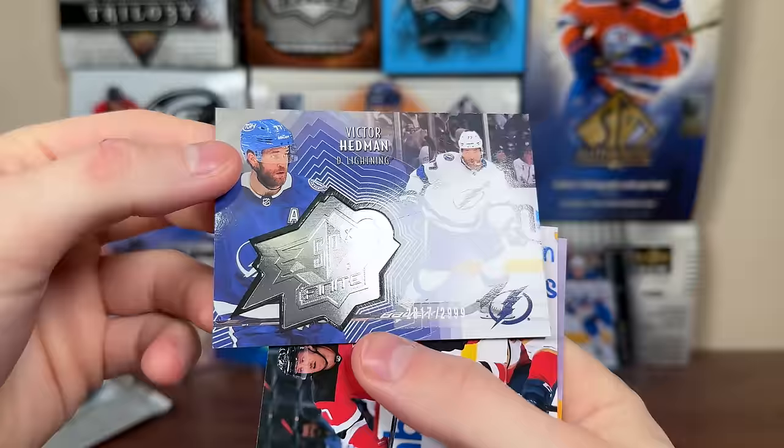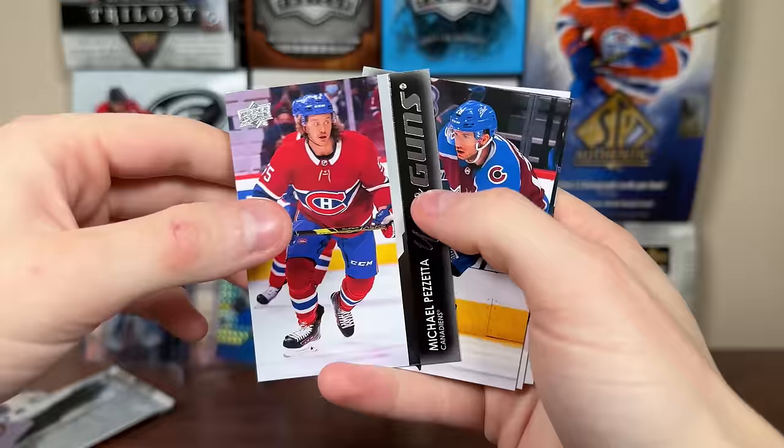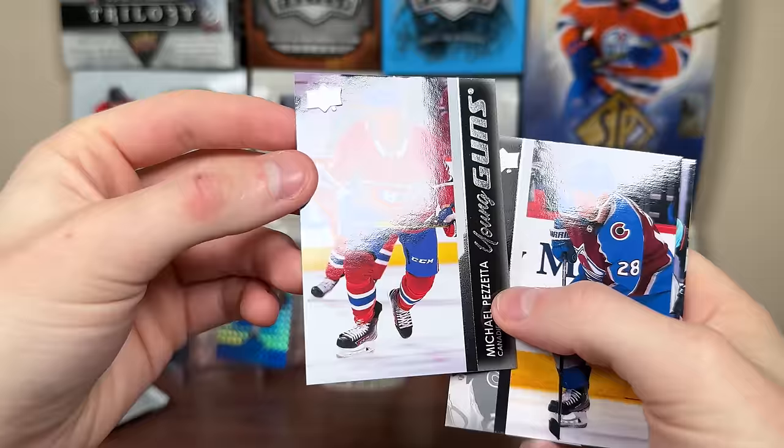There's a Finite numbered to 2999 of Victor Hedman — a numbered card of Hedman. Next up we get Pezzetta Young Guns — a grindy type player for the Habs, not quite a full-time guy but effective in that bottom-six role.